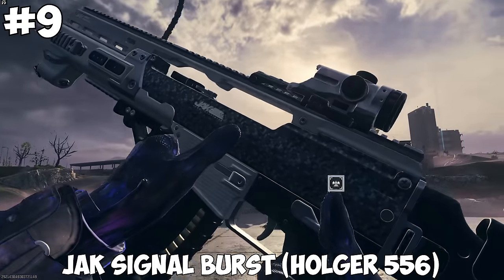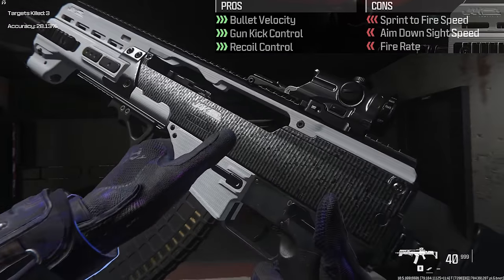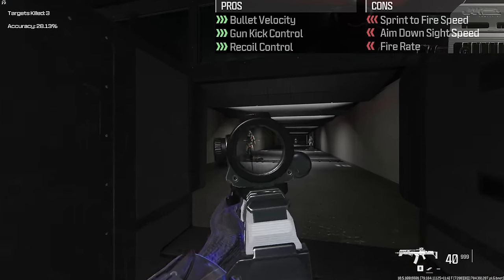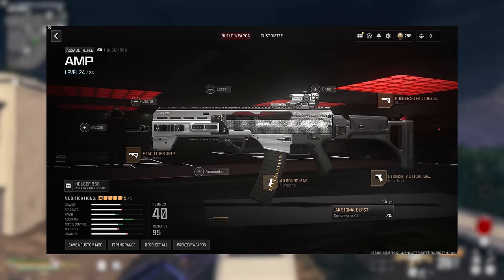At number 9 is the newest addition to the AMPs, the Jack Signal Burst Conversion Kit for the Holger 556. This turns the weapon into a 4-round burst and boosts the bullet velocity, gun kick control, recoil control, hip fire, and tac stance sprint — all at the cost of fire rate, sprint to fire, and ADS speed. And this is the build that I used.